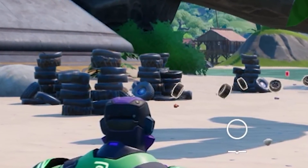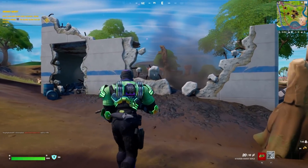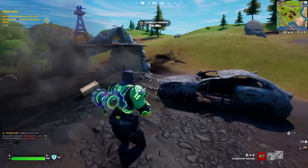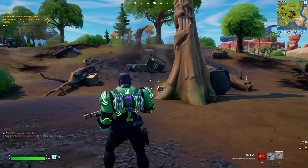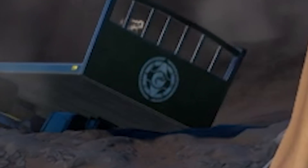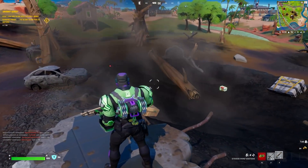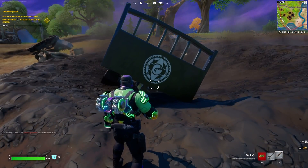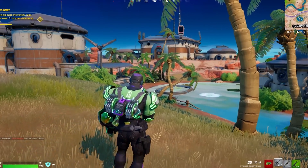Another secret change found in Season 2 just outside Greasy Grove — a handful of buildings were actually destroyed in the explosions of Season 2, and this happens to be one of the victims of the Imagined Order's attack. Interestingly, this destroyed location actually has the Imagined Order logo on it, so were they hitting their own building? Maybe this is friendly fire — maybe the Seven are behind it. Either way, this is a secret change not everybody has spoken about.